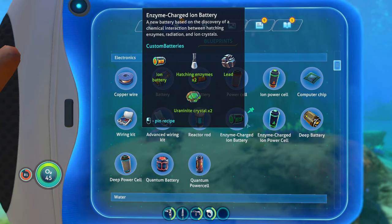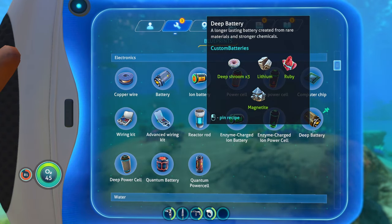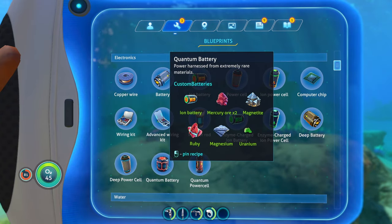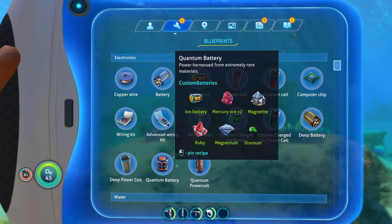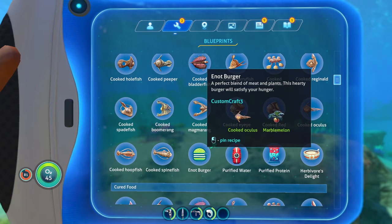We've got enzyme charged ion power cells, the deep battery made from deep shards, deep power cells made from deep batteries, and quantum batteries which require mercury ore, magnesium, and uranium — all three are new resources — and we have the quantum power cell as well.